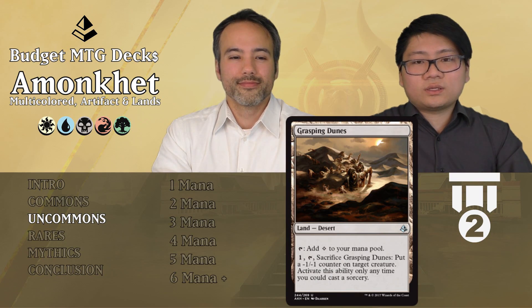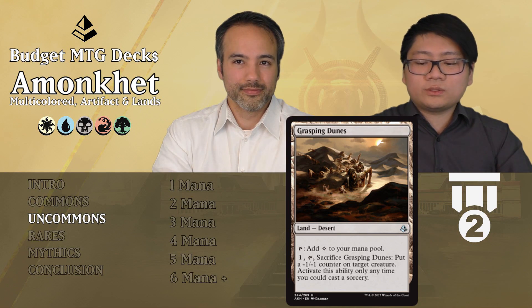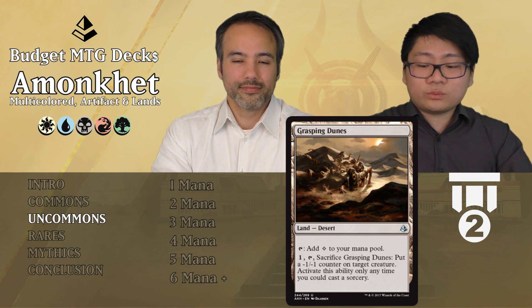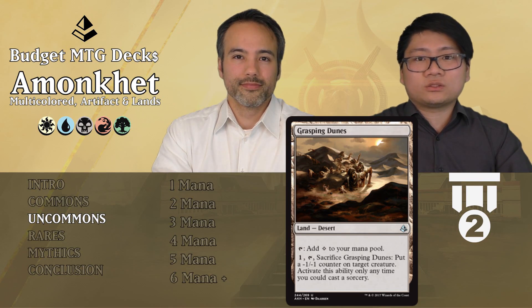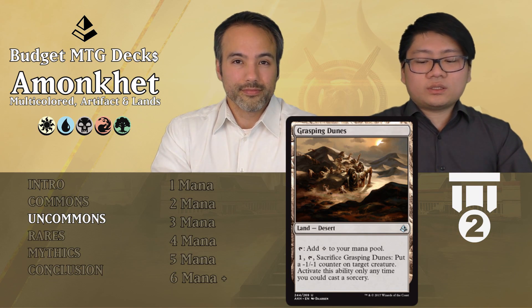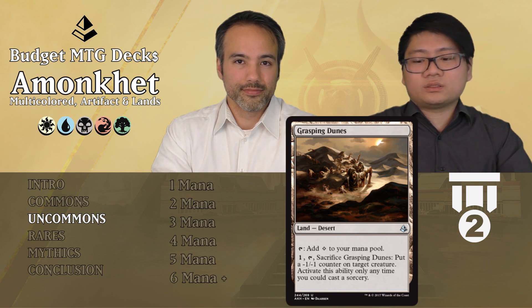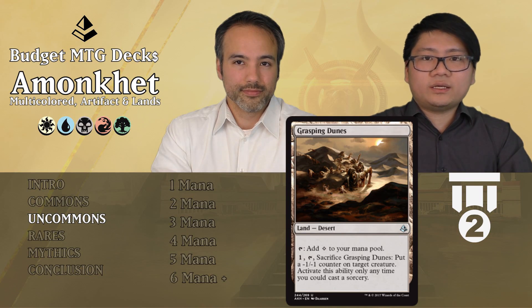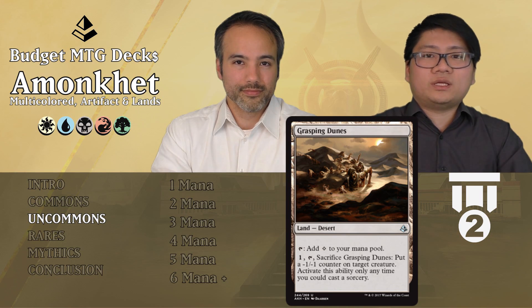The first uncommon is Grasping Dunes. It's a desert — you can tap it for one colorless mana, and you can also tap and sacrifice it to put a -1/-1 counter on target creature. You can only do this at sorcery speed, during your main phases. It's pretty nice because it taps for colorless and doesn't come in tapped. If you have mana left, you can just sacrifice it to put a -1/-1 counter on something. It's removal — it shrinks things — so just put it in.